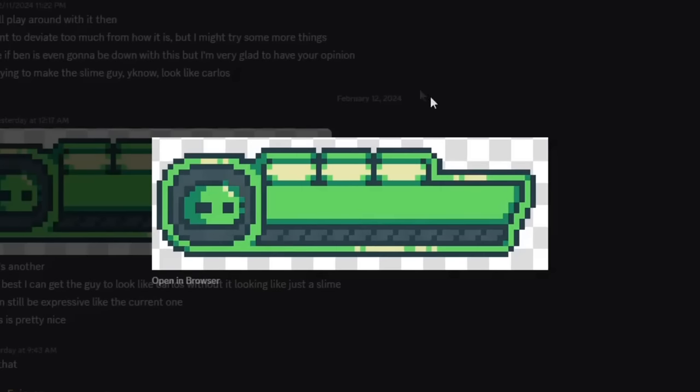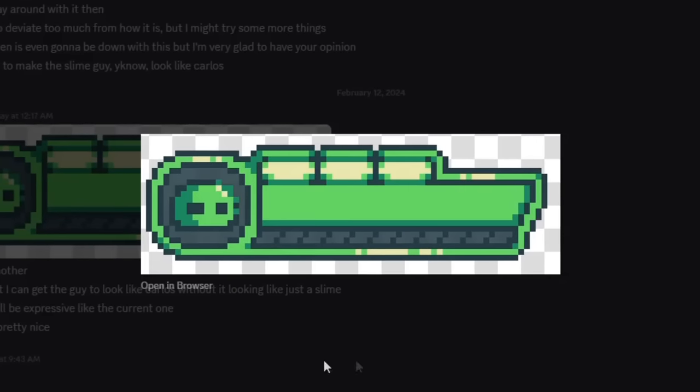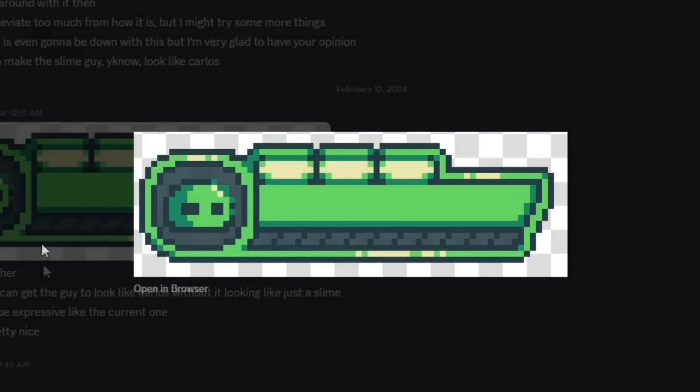Lydiac in my Discord server, who happens to be one of the main composers for Slimekeep, remade the main health bar in the game. I'm going to be honest — I really liked the look of this health bar, but I was a bit unsure about changing it since the old health bar has been in the game for so long. With enough convincing though, I made the change and was pretty happy with it, thinking it fit the rest of the UI a bit better.